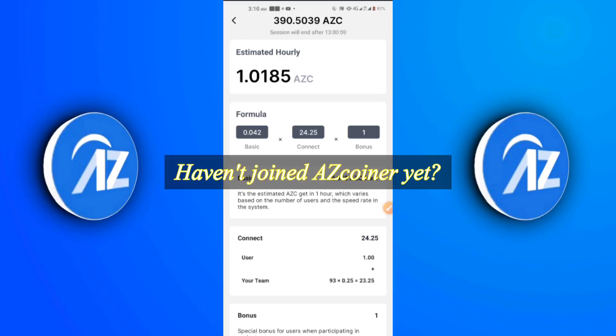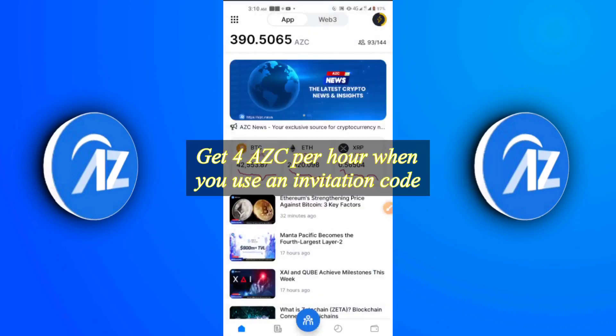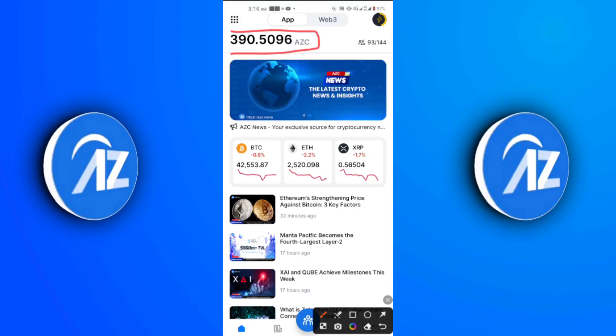There's one important thing I also want to point out. If you use an invitation code — I would advise you to use my invitation code 'DANPET' if you want to sign up for this app right now. When you use an invitation code you get 4 AZC upon sign up. The advantage of doing so is getting a bonus right from the start.